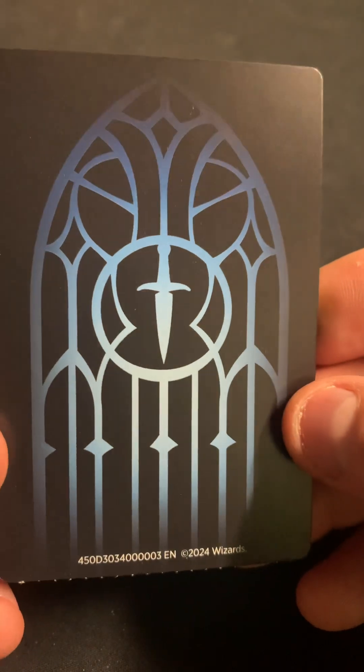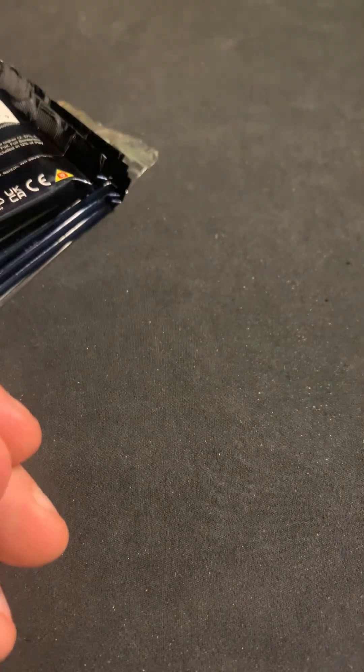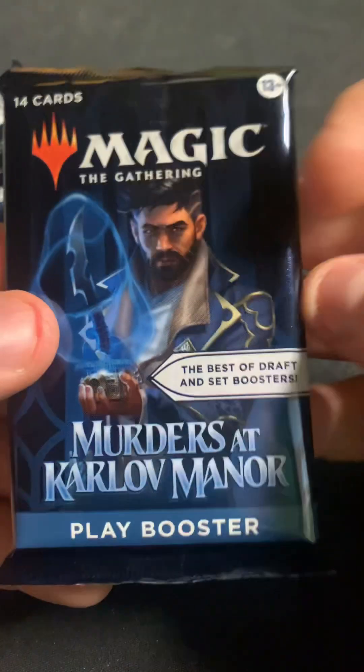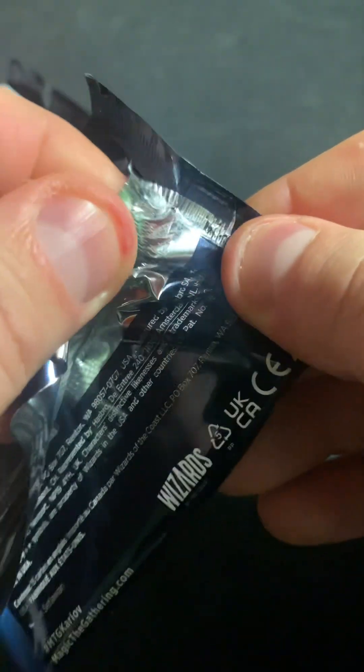We got our divider — hey, we got another blue one. These seem to not all be the same. End up collecting those up. Maybe they should serialize — serial number the dividers. Just number everything.